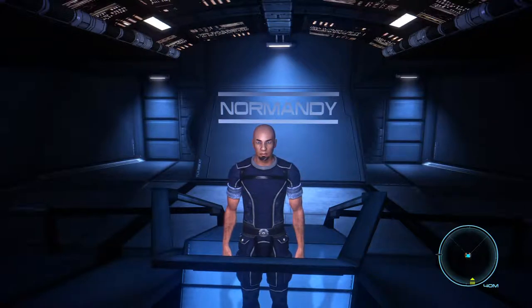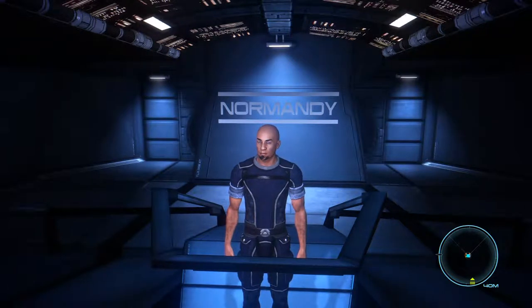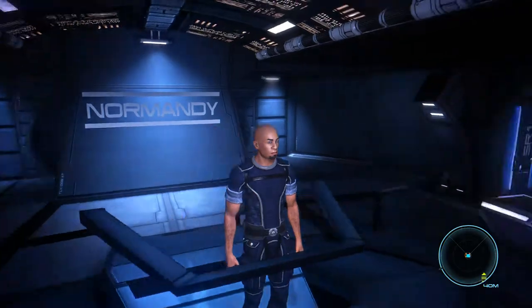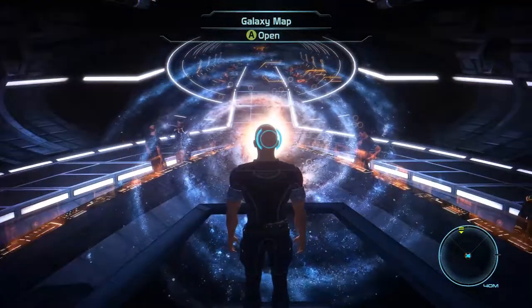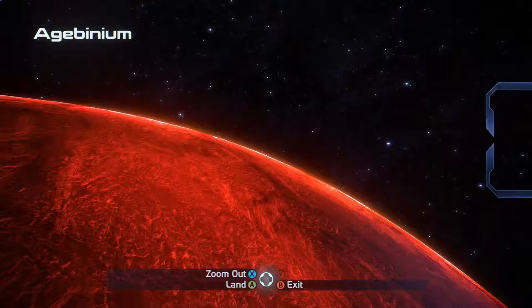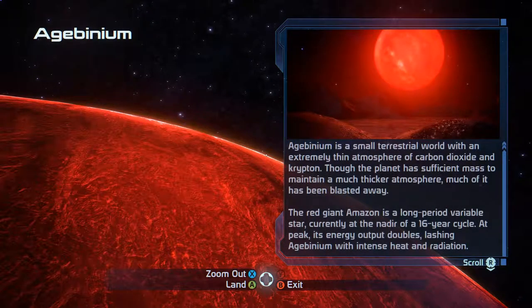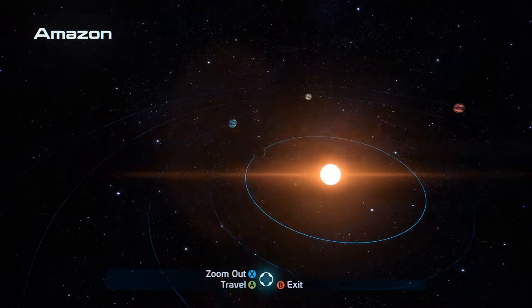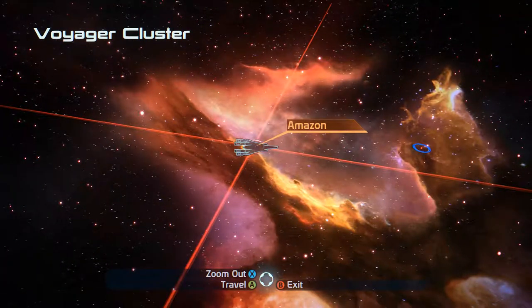Our next assignment is to help Garrus find Doctor Salion. Let's get our galaxy map going here. We have been in orbit around the planet Agiubinium. Let's go ahead and back out of this system.